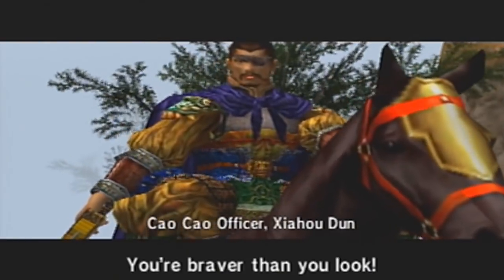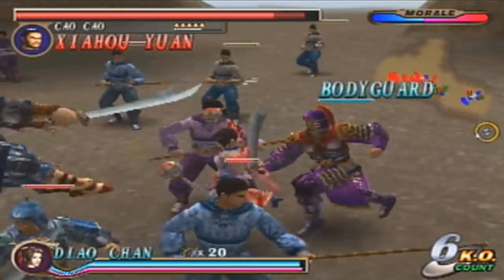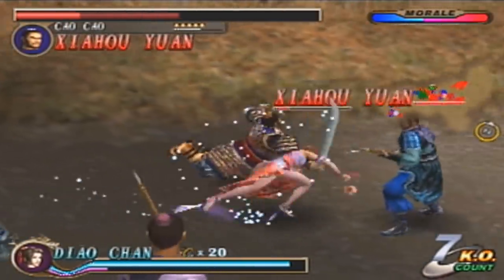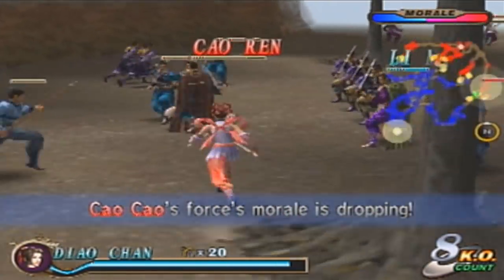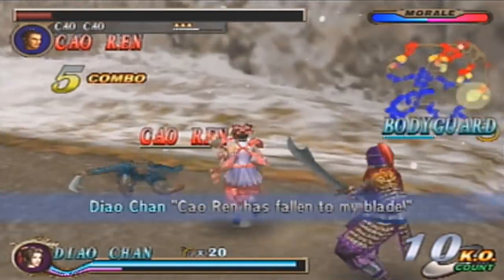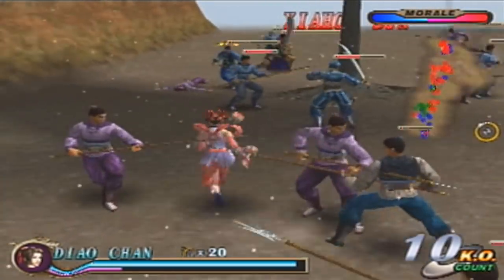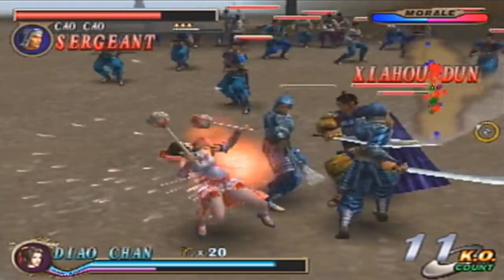We're going to be fighting both Jiao Hus right here. Shouldn't be a big deal, though — maybe a little awkward fighting as Diao Chan. I do not like her Musou attack; it's just so freaking awkward to hit with. I made it work right there, but I hate her Musou so much. It's like she does little cartwheels, but I guess it makes sense because she is supposed to be a dancer, so she's very flexible. She's using her skill, basically. She has a nice body too, not gonna lie.